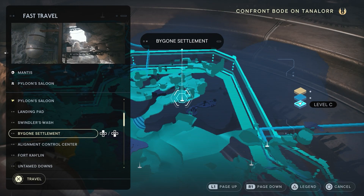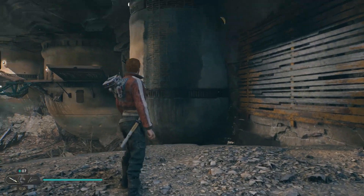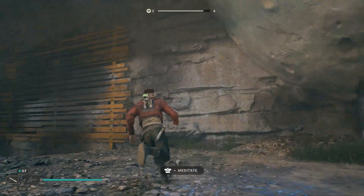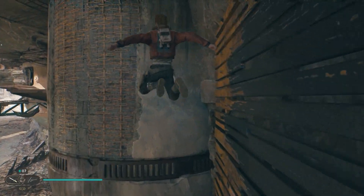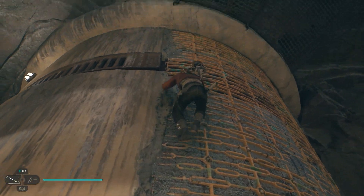Last are the Jawas. You have to go to the Bygone Settlement for this, and you'll need the air dash. There's a shortcut available if you've unlocked it — if so, take it and skip ahead. Otherwise, run, jump, and dash, then head up to the ceiling.